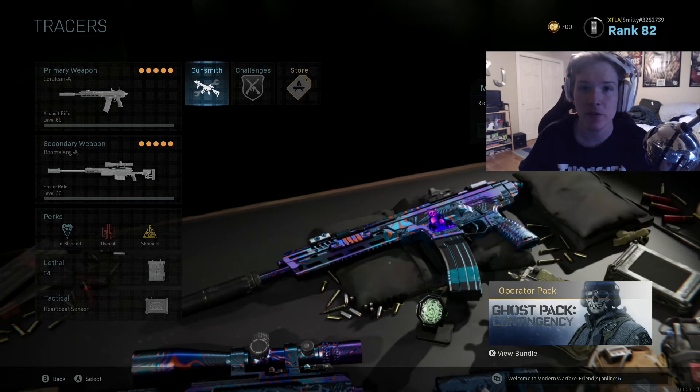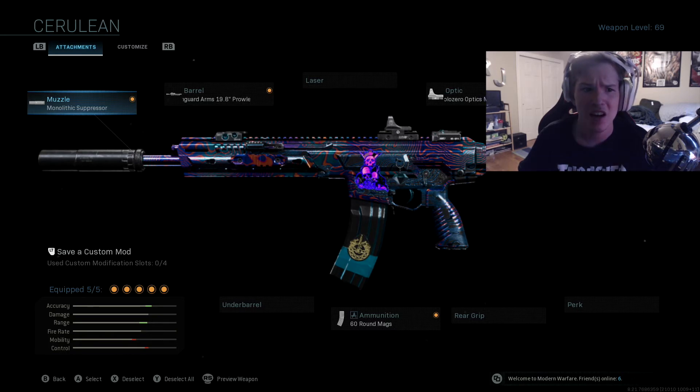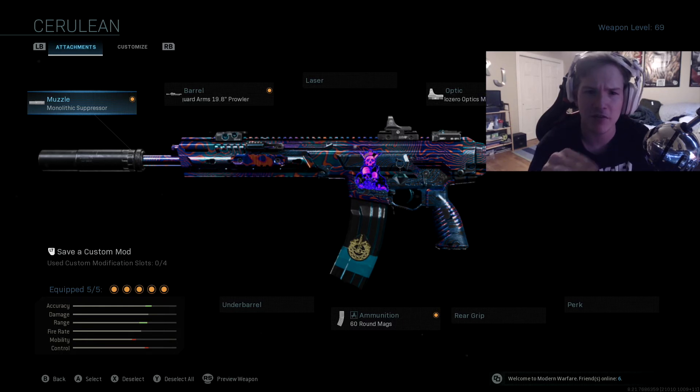For my third underrated weapon, I have the Kilo 141. A lot of people forget about the Kilo because the M4 is so popular. I was hooked on this gun when the game first came out, but I forgot about it for a while because the recoil gave me trouble and it felt weaker than the M4. With my current class setup, the no-stock attachment actually helps a lot with recoil — no foregrip needed. It sounds ridiculous, but the bullets drop when you shoot and you figure it out. Foregrips feel inconsistent with this gun.